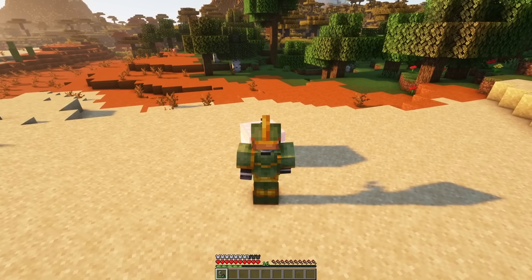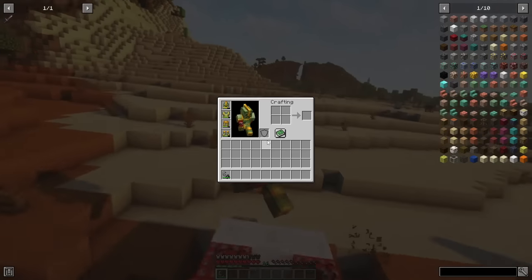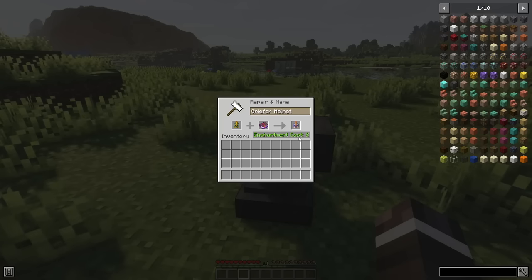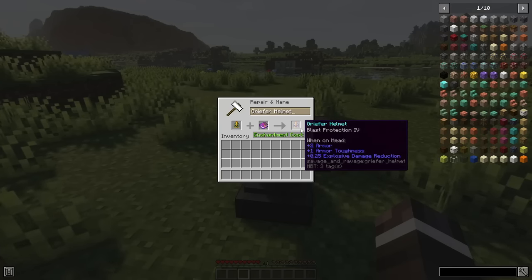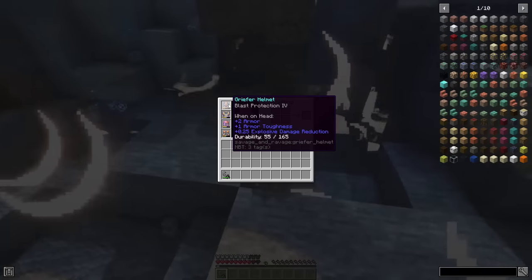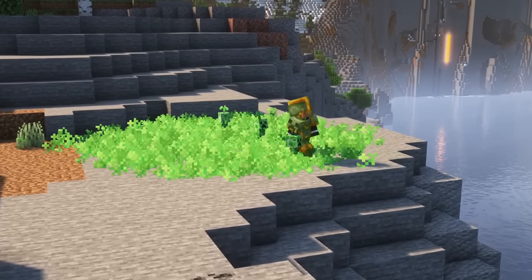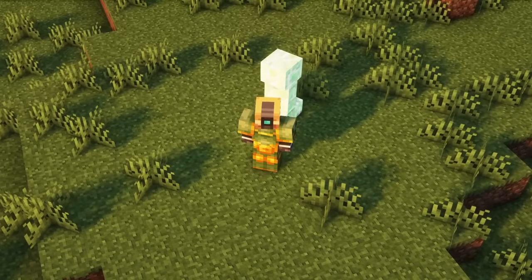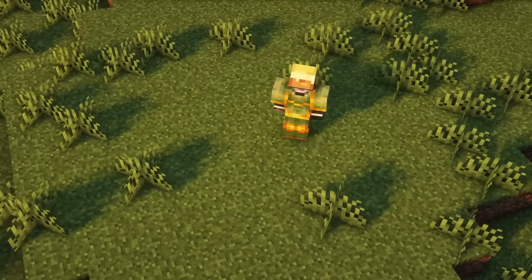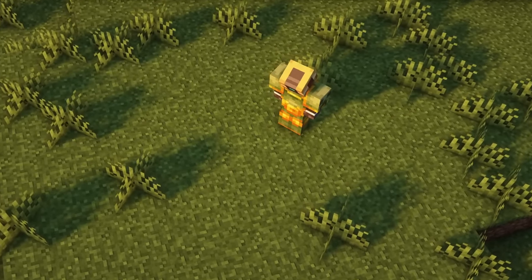When wearing the full armor set, you won't take any damage from explosions anymore. However, explosions will drastically reduce the armor's durability, so watch out for that. To solve this problem, you can enchant the armor with Blast Protection, so explosions actually regenerate the durability instead of reducing it. Note that there is an option in the configs that makes creeper spore clouds appear when a creeper explodes. There is also a config option that disables the destruction of blocks by creeper explosions, which is pretty similar to the vanilla game rule which disables mob griefing by all mobs.